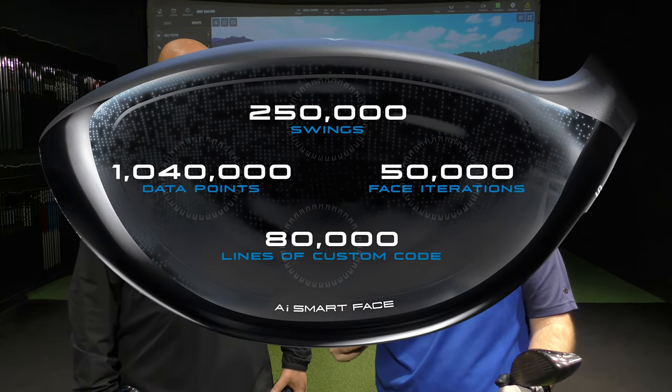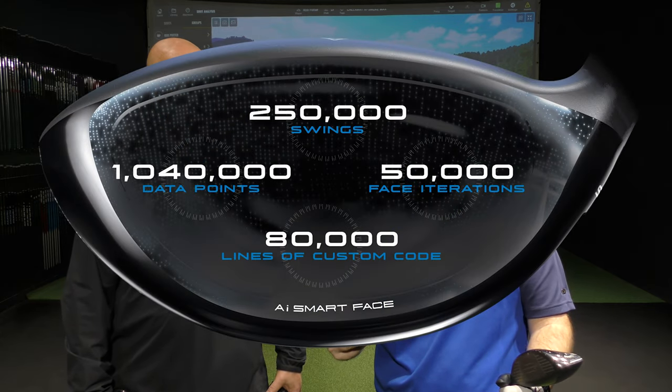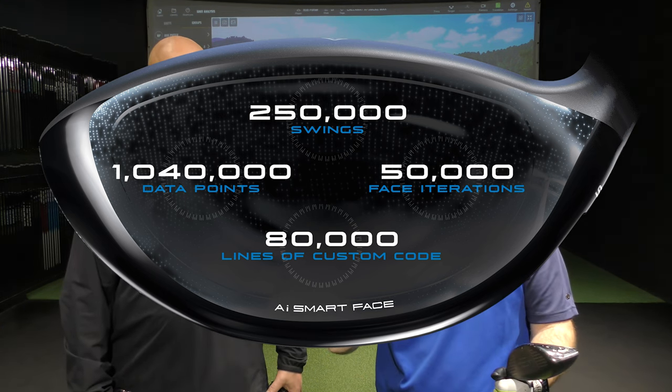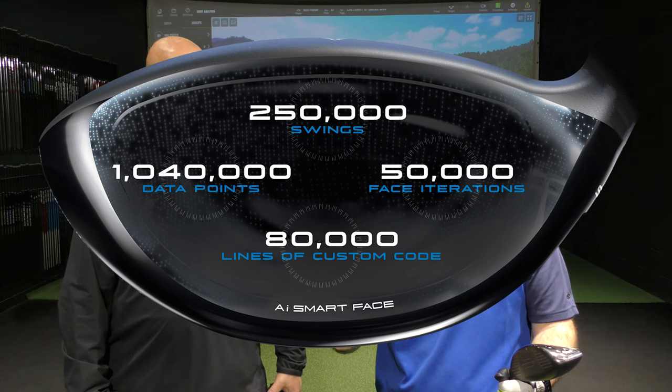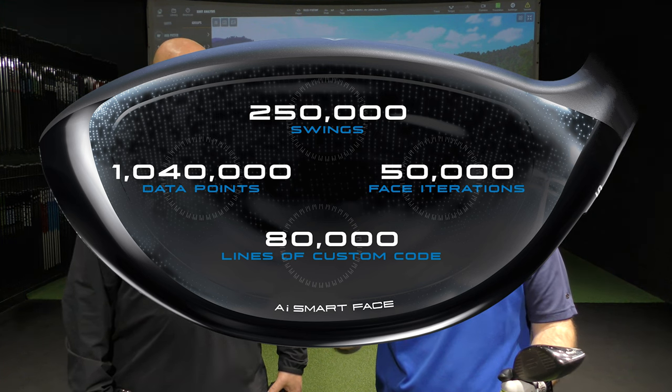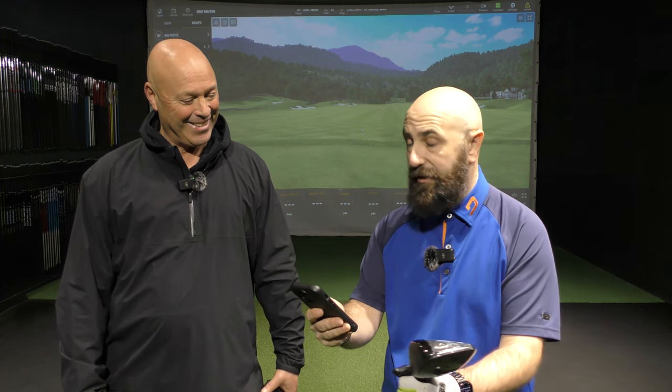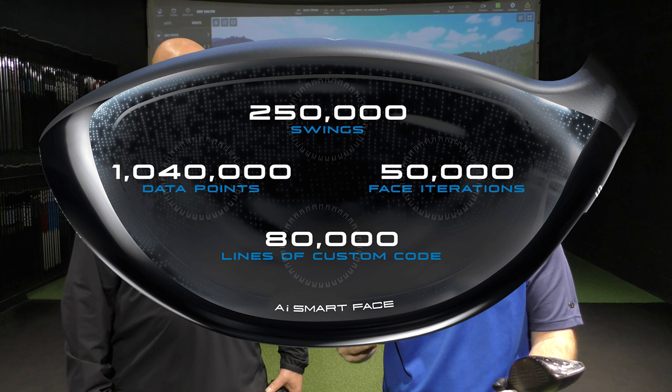The spiel: over 250,000 swings have been captured to find the most common pre-impact data of golfers. Over a million data points have been analyzed with the AI smart face and machine learning. 80,000 lines of code were created to help bring the AI smart face to life — and to the geeky nerds, code is like the god of things. And 50,000 face iterations to find the optimum face architecture.